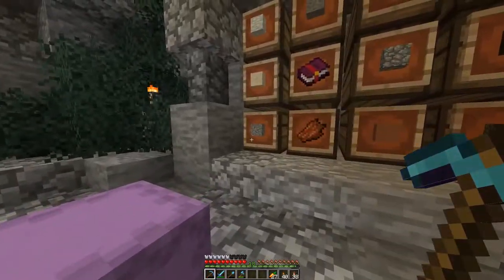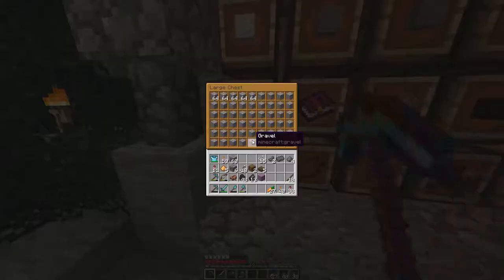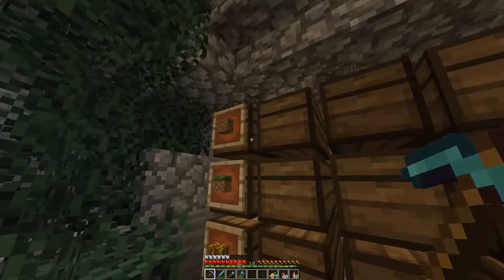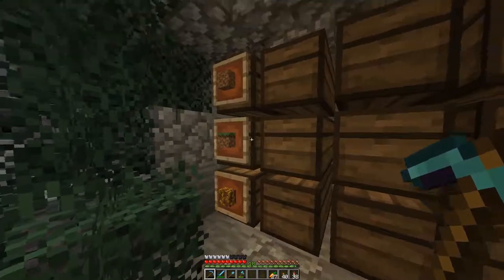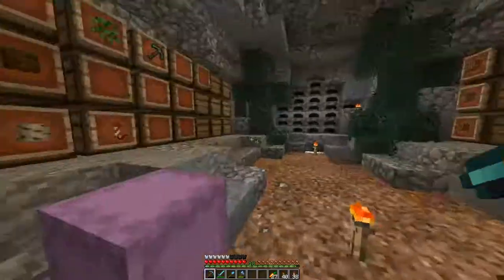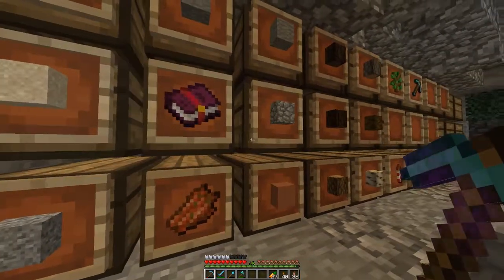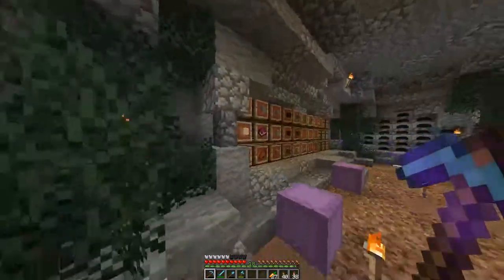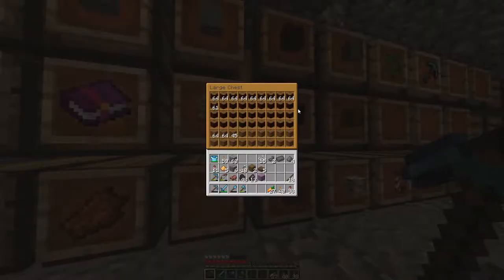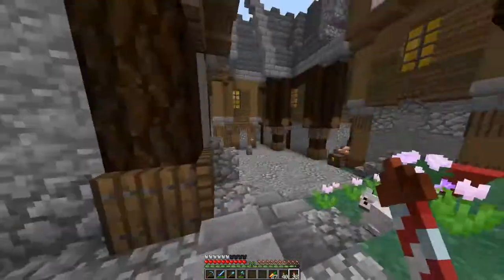The gravel and sand chest was completely full, so I split that into two different chests. Dirt and grass used to be in one chest but now they're in separate chests, and I have a chest for farming stuff. I got a bunch of stone, andesite, granite, and diorite, which is nice, and also a bunch of cobblestone and wood, so we are gonna be good for a bit.